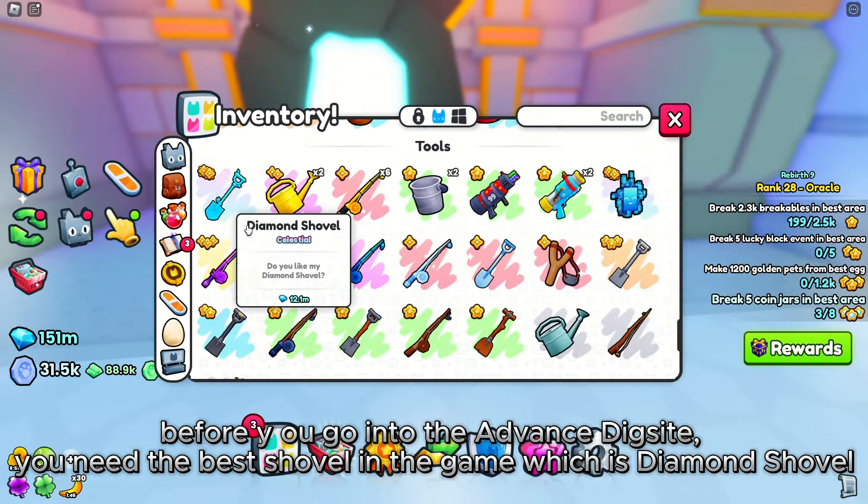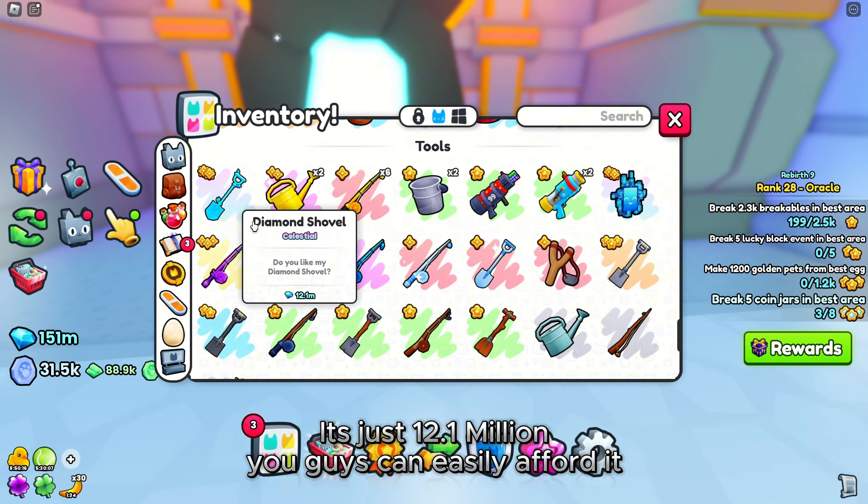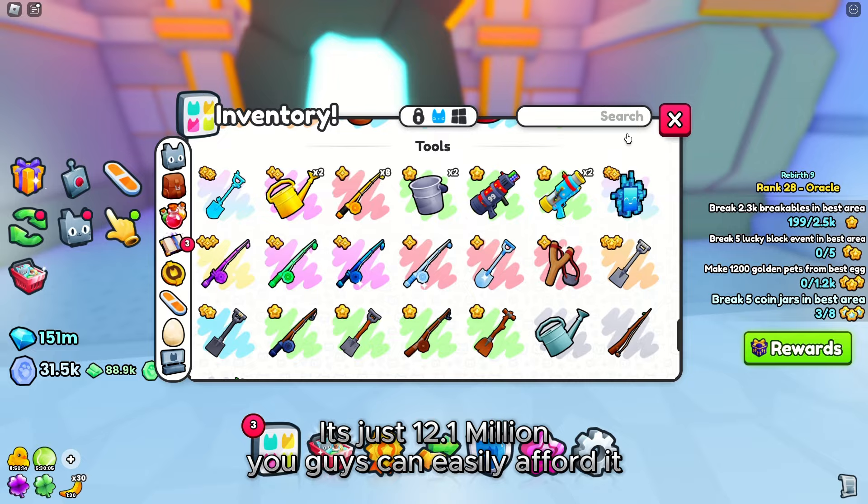Before you go into the advanced dig site, you need the best shovel in the game, which is the Diamond Shovel. It's just 12.1 million diamonds — you guys can easily afford it.